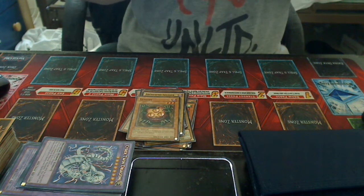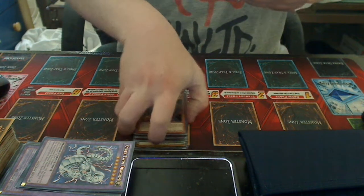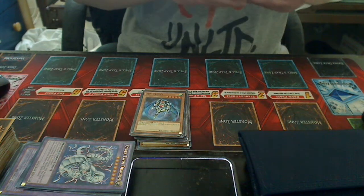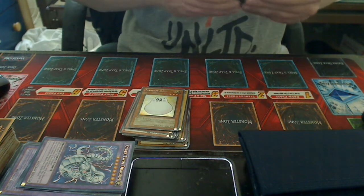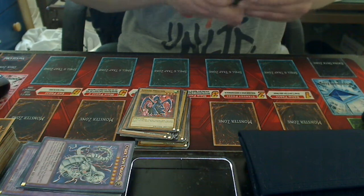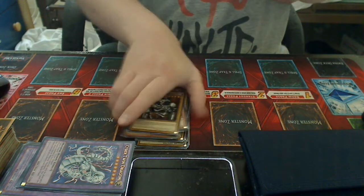One copy of Archfiend Soldier, one copy of Sangan, one copy of Insect Knight, one copy of Dark Magician of Chaos, one copy of Dark Blade, one copy of Marshmellon, one copy of Luster Dragon, one copy of Mask of Darkness, and one copy of Summon Skull. That is the Monsters.